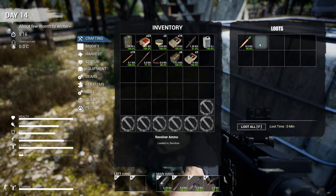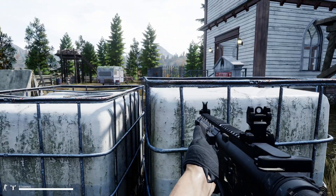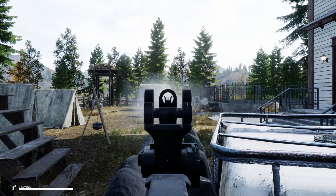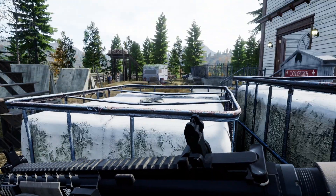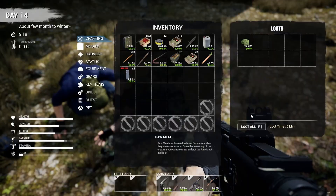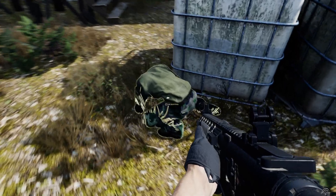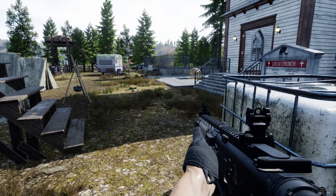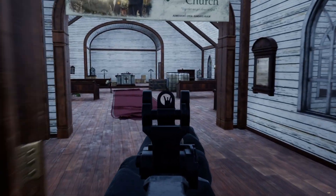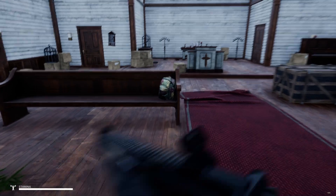Let me loot this guy. You can't loot crouched? Okay. So let me run inside real quick. I see a backpack upgrade — we'll grab that.